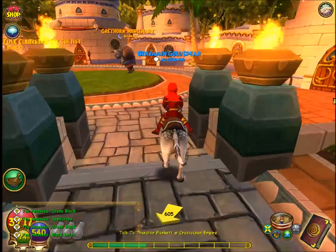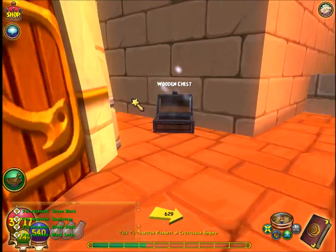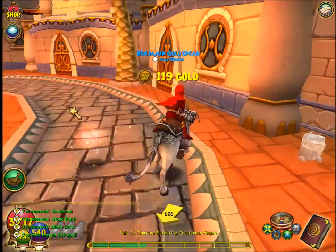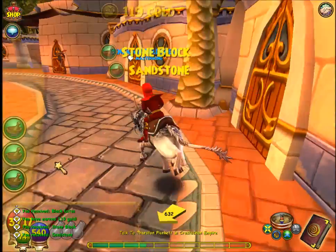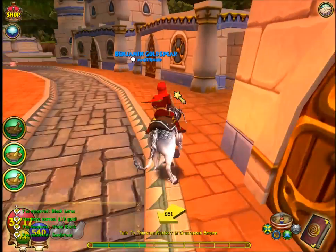Then there's a chest spawn there. I only like getting the wooden chests instead of the silver chests, because I don't like playing the puzzle. See, I got a sandstone from the stone block - it's one of the rare drops, I believe.